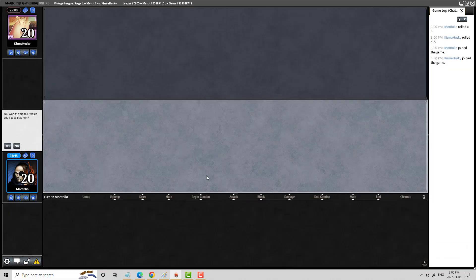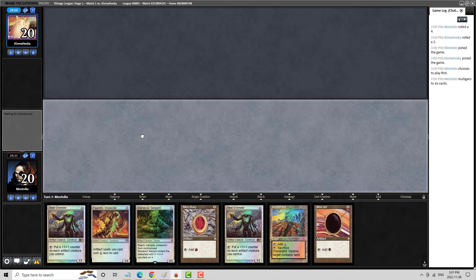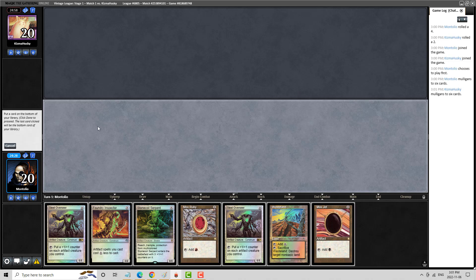Welcome everybody. AK Montolio here. We're back for Round 1 of our Vintage League on Ravager Shops today. It has been a hot minute since I've played Ravager Shops. I'm not crazy about this hand — I think we can just do better. This hand itself is not amazing, but we're going to keep it.